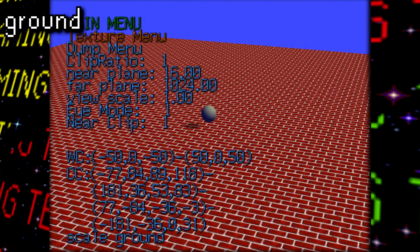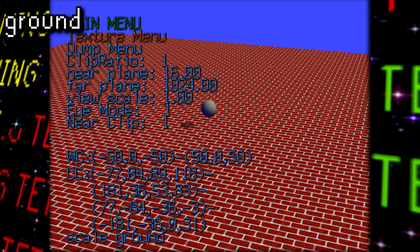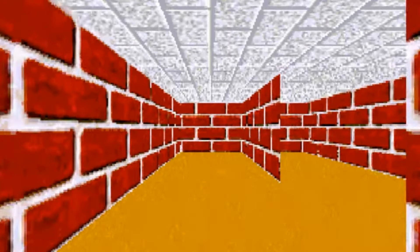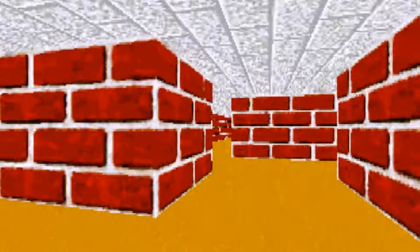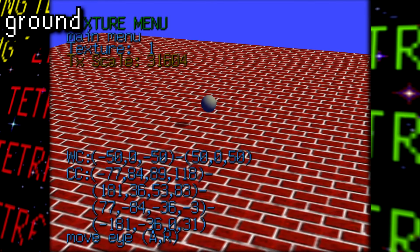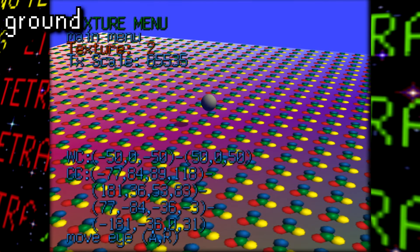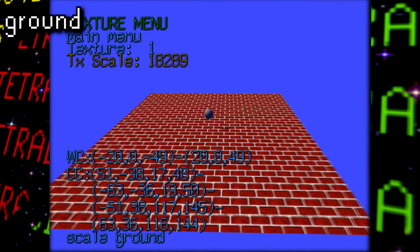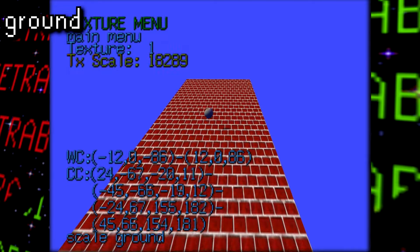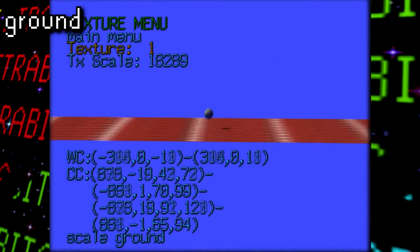Ground is next, and here the player can toy around with a textured plane beneath a bouncing ball. The first brick wall texture here really reminds me of that one old Windows 95 maze screensaver — very nostalgic. Anyways, here you can scale the texture to make it appear bigger or smaller, swap to a texture featuring a green, yellow, blue, and red sphere, and you can even scale the actual dimensions of the floor plane to stretch it as wide or as thin as your heart desires.